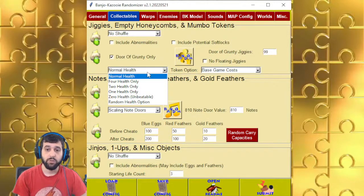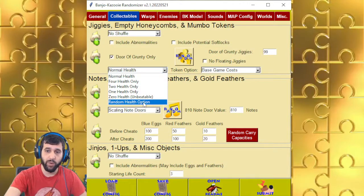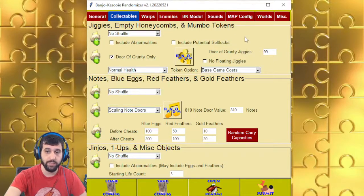For health, you can do normal health, 4 health, 2 health, 1 health, or 0 health. I do not recommend 0 health — it's unbeatable. Literally, you attack something and you can die, and if you pause, you lose a life. Every other one has a possibility, and if you click random health option, it will not select 0 health.